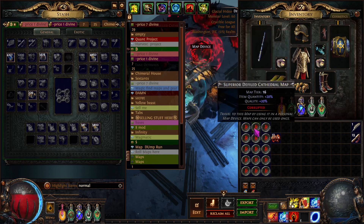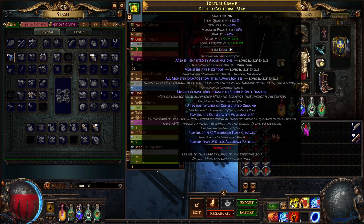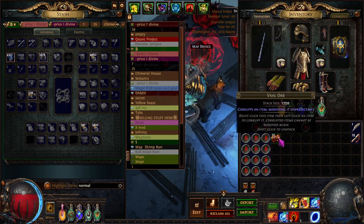As you can see, the third map went into an eight-modded map. This has eight modifiers on it, it's 40 pack size, 124 quantity, and 62 rarity. Just what I wanted.